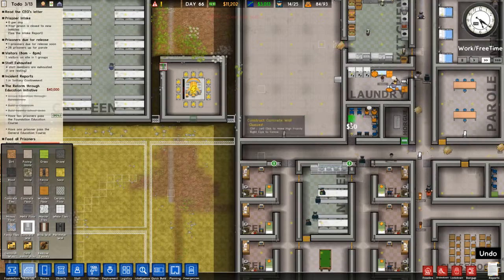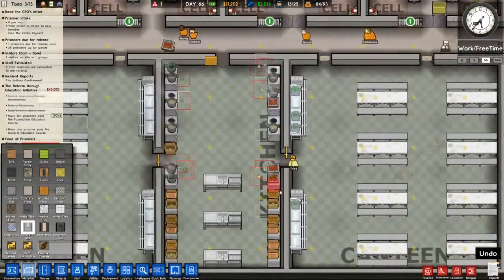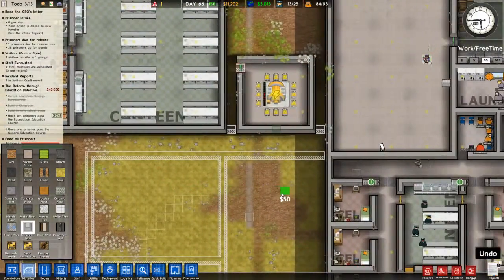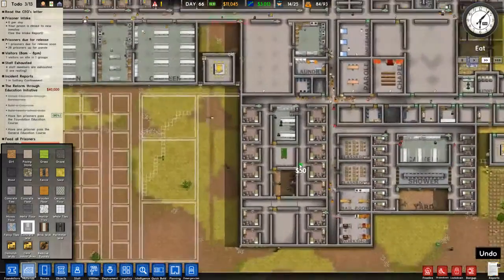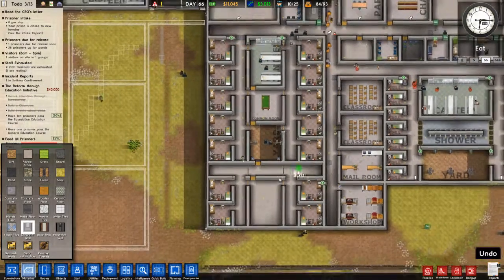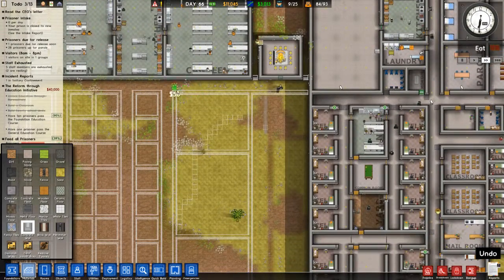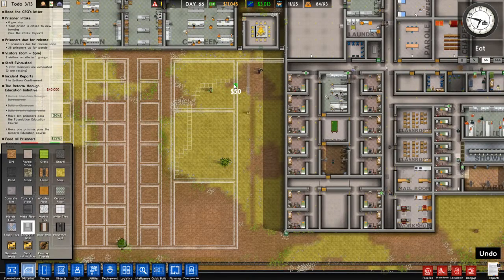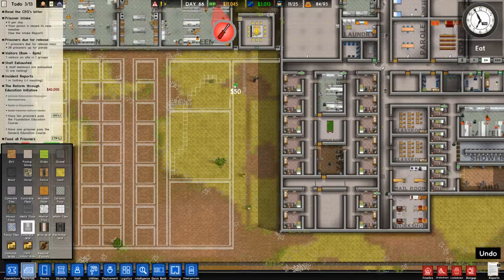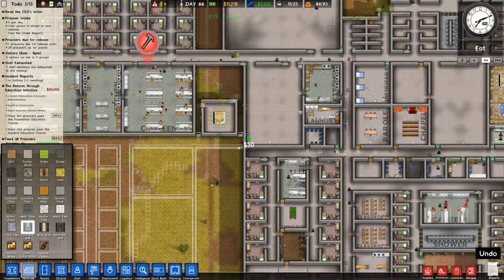This hallway is gonna connect up to this room. That's gonna be where our new secondary hallway is, essentially. But we need to get that established first, because this kitchen will move to here, and that fairly large kitchen will handle two different cantinas — one for our high security and one for our low security.